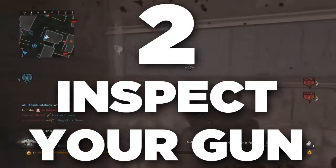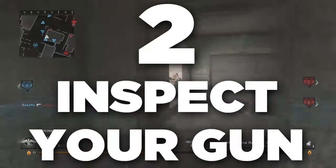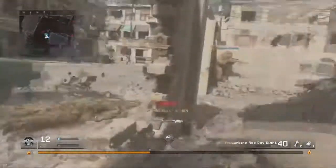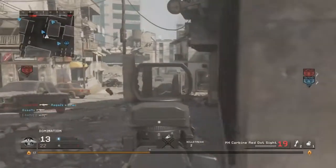The next thing is a new feature which is, in my opinion, pretty cool. You can inspect your gun, which is something I think they took from CSGO because you can do the same thing in that game. I think it's pretty cool and dope to have in the game. You can do this with any gun you want and you'll pretty much just get a little cool animation.